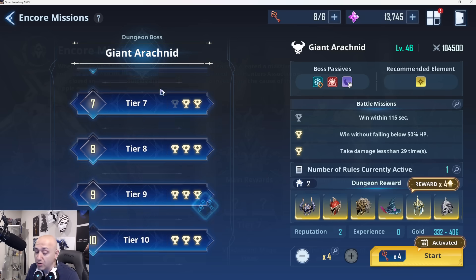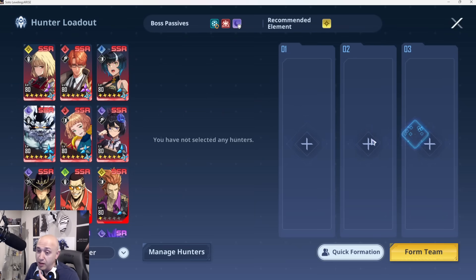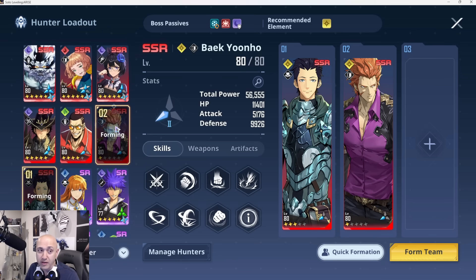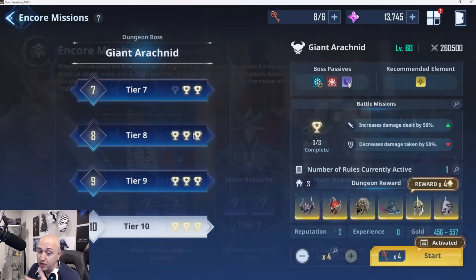The best teams to use here are straightforward — you want three light units if you can, or at least two. The best possible team is Min, Back, and Cha. Min does Punishment, which allows 15% more damage on the spider, and also gives power gauge to your units so you get ultimates faster. Back is here to do defense down plus break. Cha is here to DPS and apply unrecoverable.